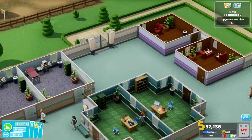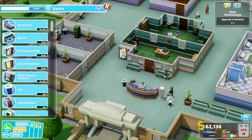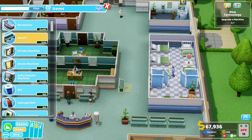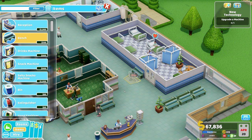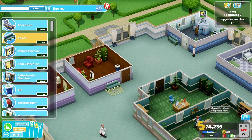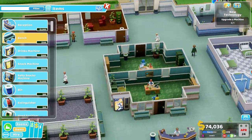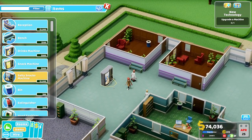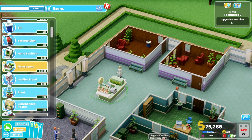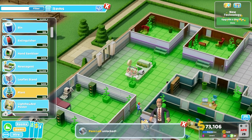Looking good so far, a bit generic perhaps, but it's still the beginning. We need a few items — some benches where people can wait, also for the vault area. Let's have one here and two there. And we also have the news agent, so let's have that here with some plants on either side.